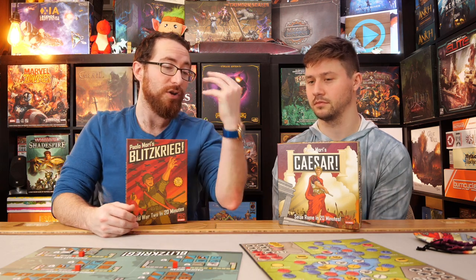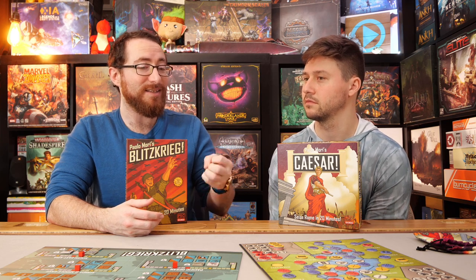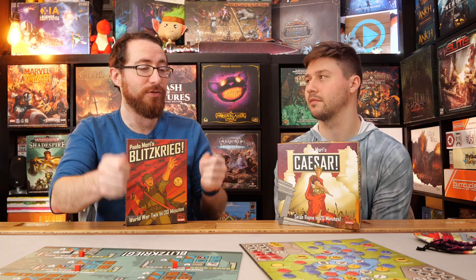I like both games for having that worker placement aspect — are you going for something that helps your faction, going for research tokens, turning over your opponent's things? Both games have that, but every placement in Blitzkrieg feels like a tug of war, and Caesar feels like an entire interconnected web where every single thing has a way it pushes and prods on that web.